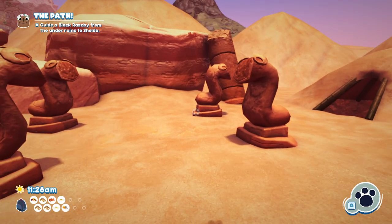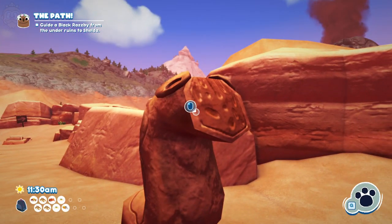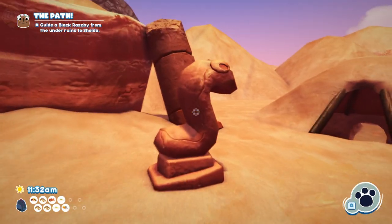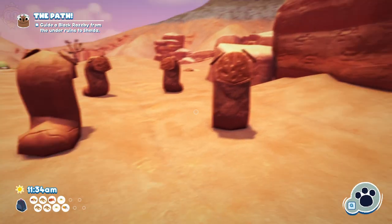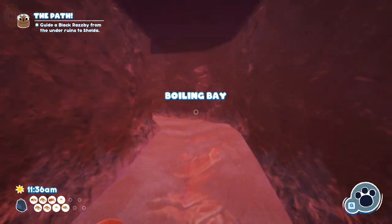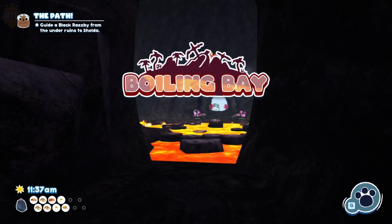All you need to do is hit a series of statues in order. So for instance, you click this one, then this one, then this one, and then if you haven't already, this will unlock — you heard the jingle there — and from there we can go through here into Boiling Bay. You'll notice that effectively what we've created is a shortcut between the two regions.